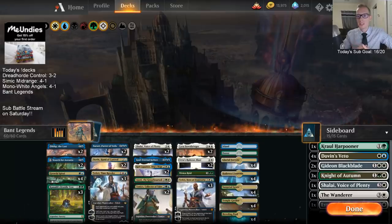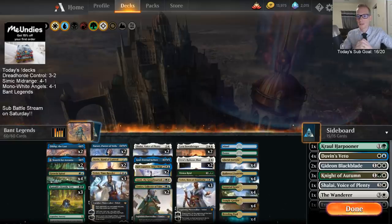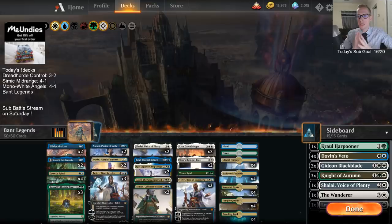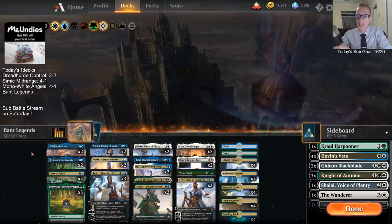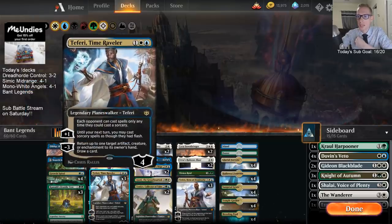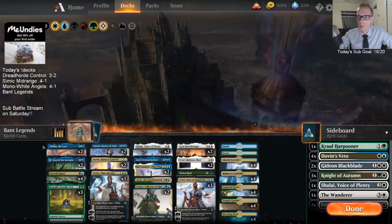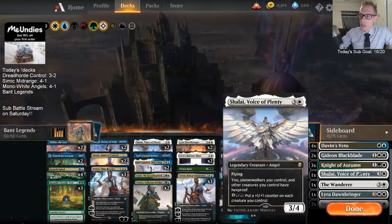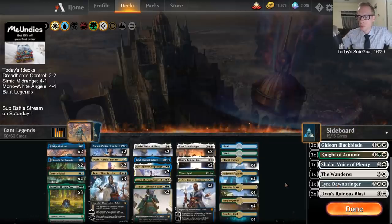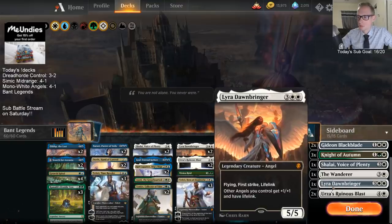We are now in Diamond. We just got there thanks to Simic Midrange and Moda White Angels. So we'll play around five matches again here with Bant Legends and see how it goes. I made just a couple of very small changes since last time — I took out the third Fibblethip for a third Teferi Time Raveler. We had that Teferi in the sideboard and it just won against everybody, so I moved it to the main. And since we had an open sideboard slot, I put an extra Lyra in because I was struggling a little against Mono Red — Rekindling Phoenix has really been the problem card there. Hopefully the extra Lyra helps.